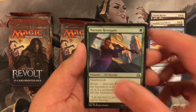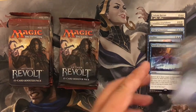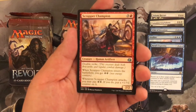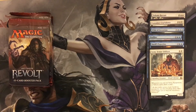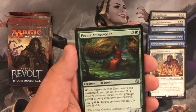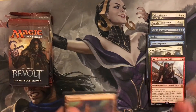Next pack has Narnam Renegade, Tezzeret's Touch, and our rare is Brutal Expertise. Then: Scrapper's Champion, Crackdown Construct, Efficient Construction, and our rare is Sram, Senior Edificer. At this rate, if we were doing a sealed pool it's a lot of white and blue. Then: Daredevil Dragster, Piema Etherseater, another Renegade Wheelsmith, and Kari Zev, Skyship Raider.